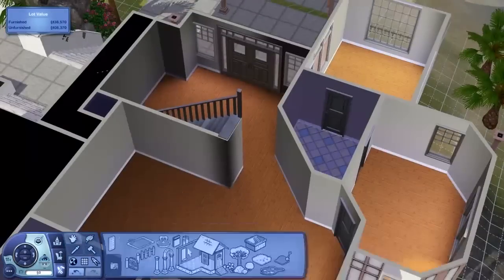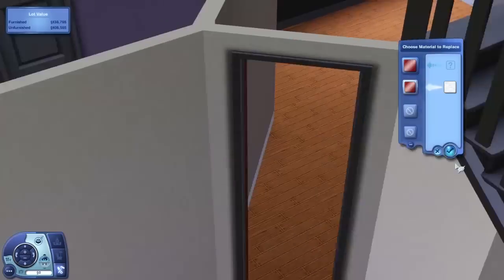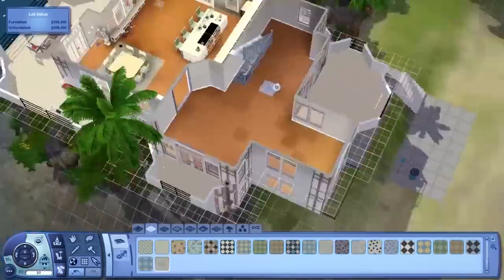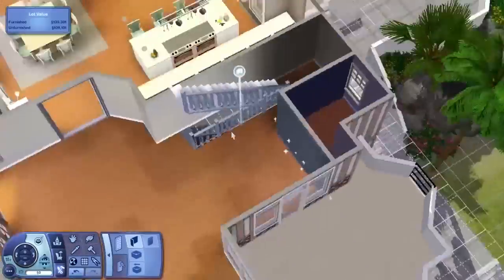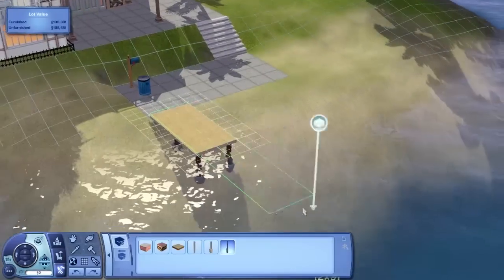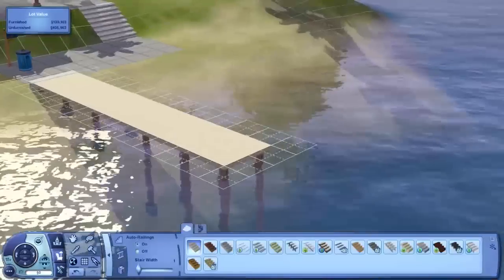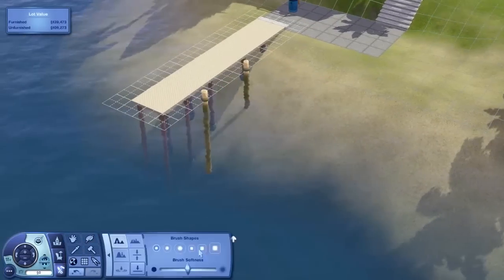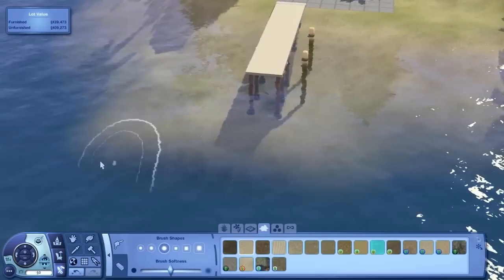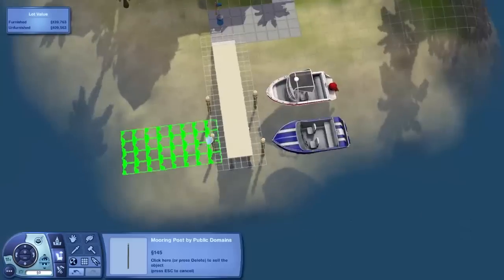I'm changing the downstairs layout because we have a weird configuration — it was a one-wide doorway to get into the living area, all diagonal and really weird. I go back and change it to make it more usable. Out to the side of the house we get a little jetty — just a bit of foundation coming out over the water — and a few mooring posts to dock your boats on. If you have Island Paradise they'll be there; if you don't, they won't.